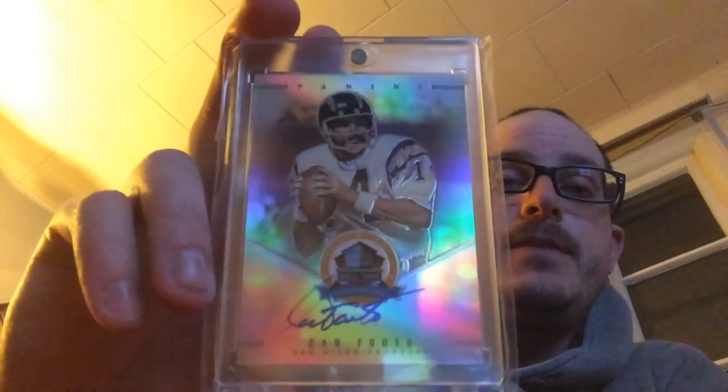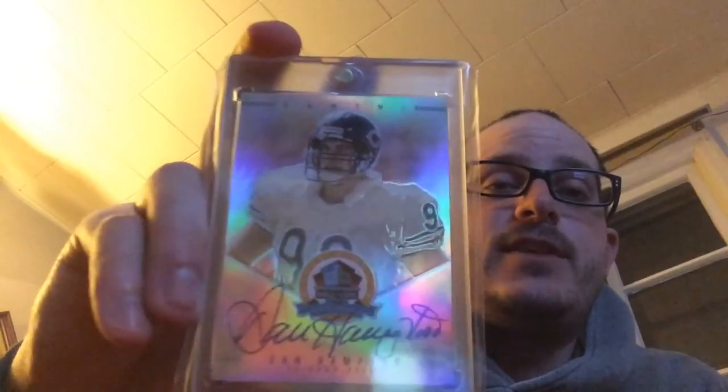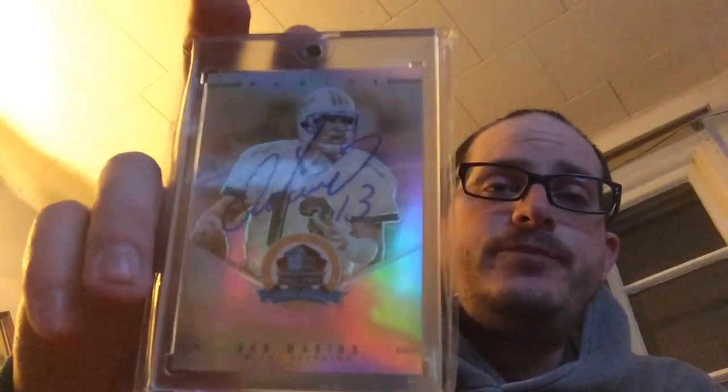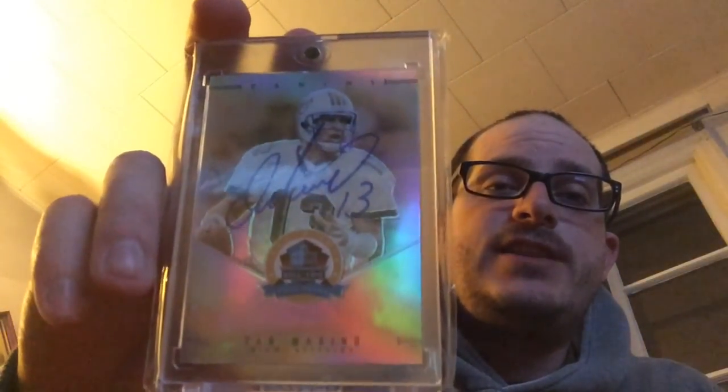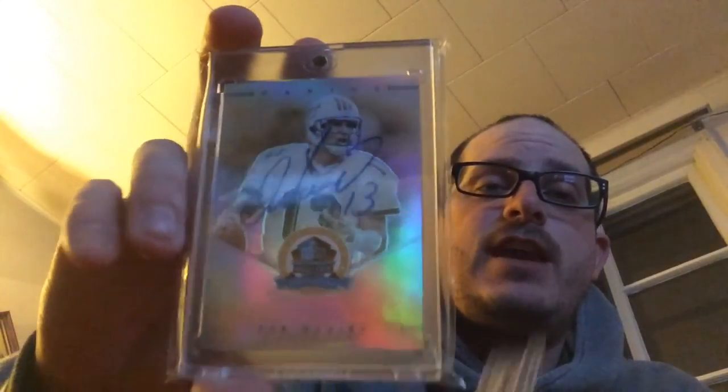Dan Fouts - beautiful. Dan Hampton, Chicago Bears - Hall of Famer, defensive lineman. There are some good defensive players in this set but not too many yet; there are more defensive players coming, and we have a lot of offensive players in this first 50 cards. Dan Marino - one of the two cards in the set so far that has the autograph written over the picture instead of the negative space.